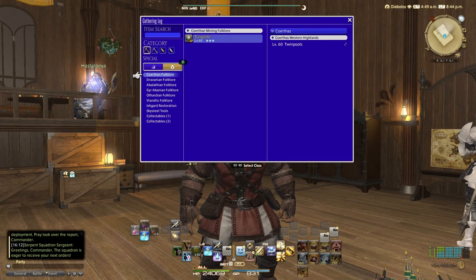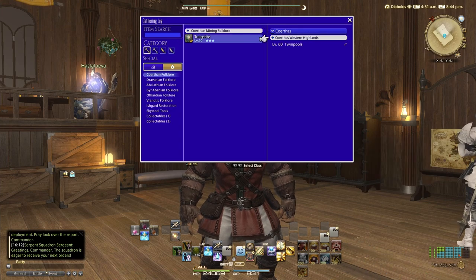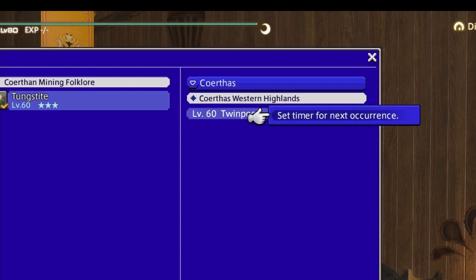If you're a gatherer, you can go over to your gathering log and select something like tungstenite for example, and go over to Twins' Pool. It's going to spawn either at 2 PM or 1400. When you open up the sub command, you have a 'set timer for next occurrence' option.